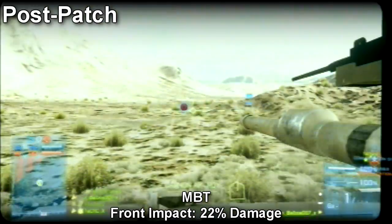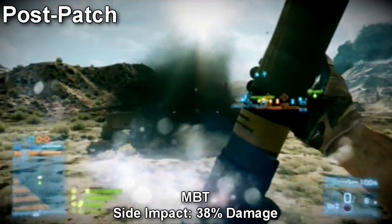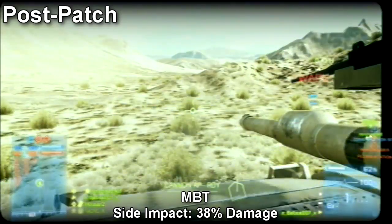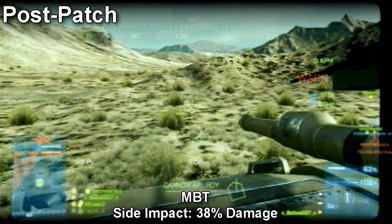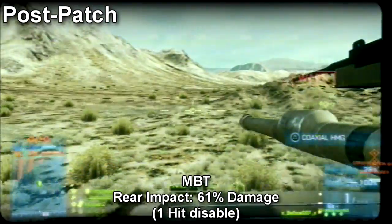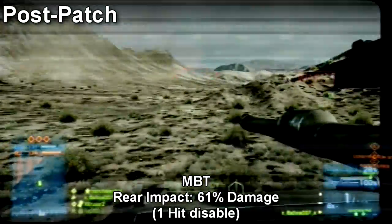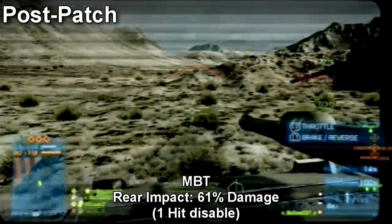Front impact: 22% damage. Side impact: 38% damage. Rear impact: 61% damage. There is no significant difference between pre and post-patch damage distribution.